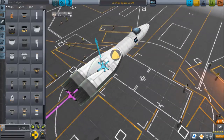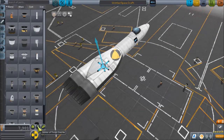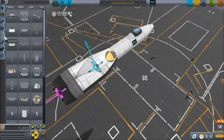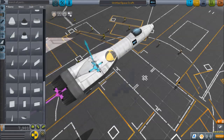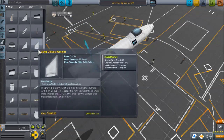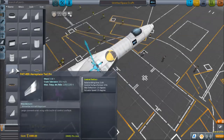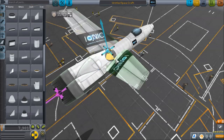Right here you see center of lift, mass, and center of thrust. So now we need wings — which is in my opinion the most important part of the plane, because otherwise it would not be able to fly at all. You're going to want the center of lift being slightly behind the center of mass when you're designing these planes. I'll use these wings for this plane.